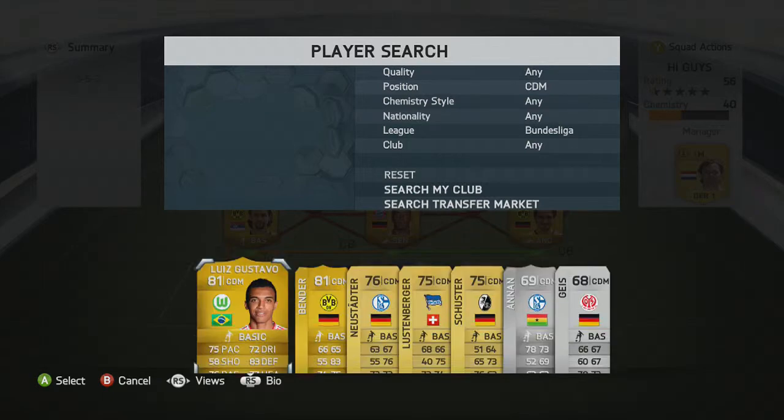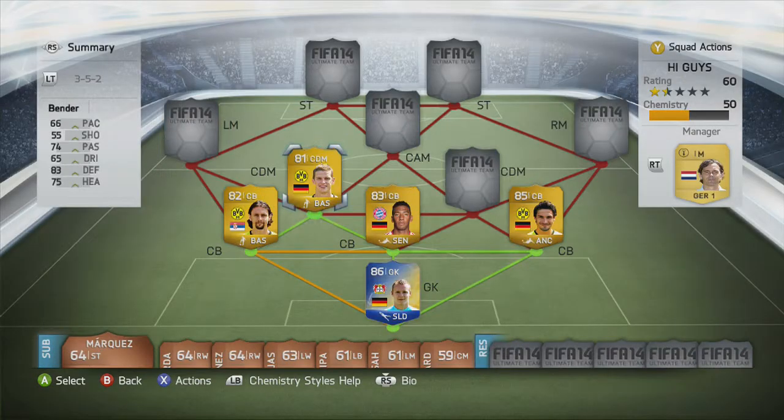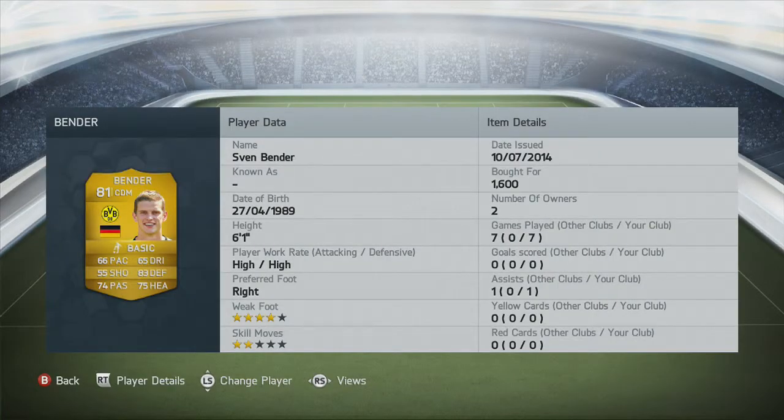In the left CDM we go with Bender — an amazing player. So many people would switch him out for Schweinsteiger but I just think he's better. His weak foot's 4 stars, so he's good when he goes on the attack. High work rate — he's good at defending but also goes up the pitch. Such a good player.